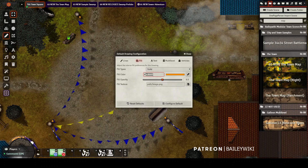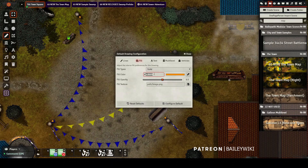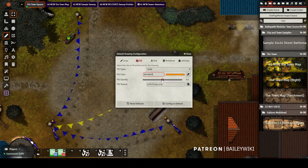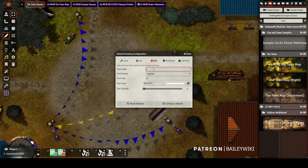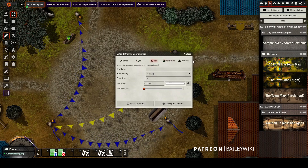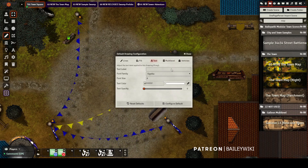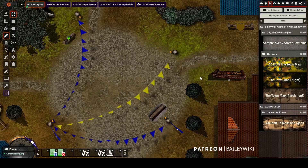It can be any color you want, but if you want it to work with my macros you have to use this color — though you can adjust the macro if you want. Then I'm going to set the fill opacity to exactly 50%, text opacity to zero. If you have Multi-Level or Vehicles installed, you don't have to worry about the other two settings. Then configure your default to set it for your drawings.